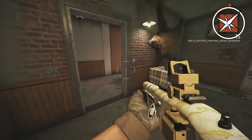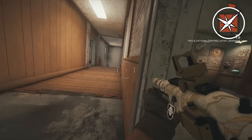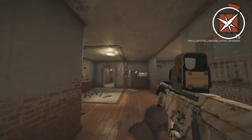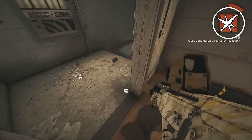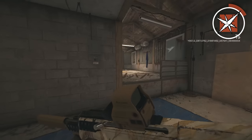My next operator is Lesion. The mistake that I see Lesion players making is they don't know the order at which they should be placing their Lesion mines. As Lesion, if you're playing top-floor Oregon, should you place Lesion mines close to you first, or should you place ones farther away from you first?